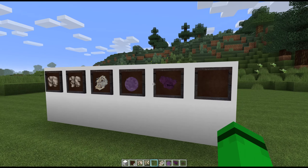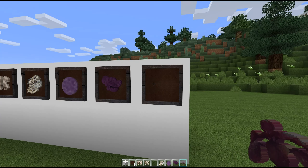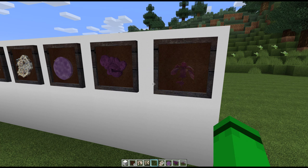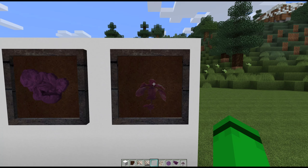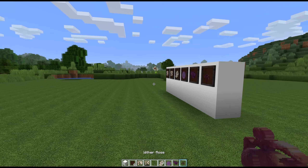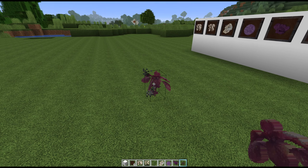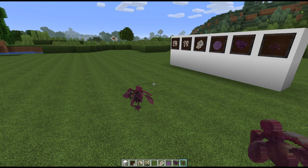Next is the wither rose, which doesn't look like a rose but it definitely looks withered. It almost looks like the rose started to bloom up top but died, and then all withered. Those black smoke particles are mine as well. I'm very happy with that.